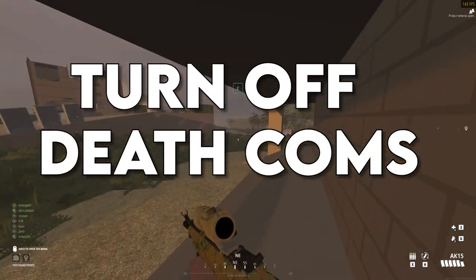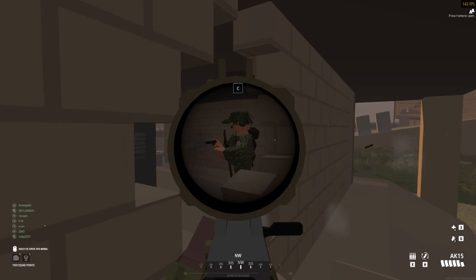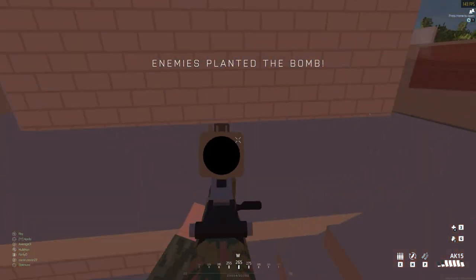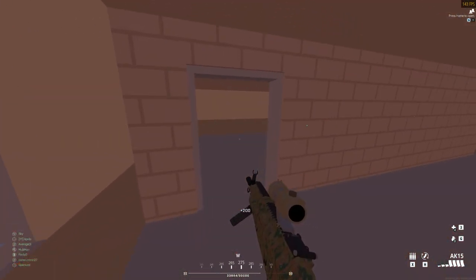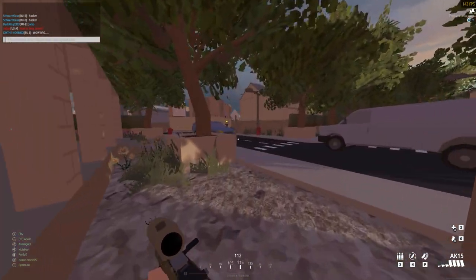Next, I'm going to tell you to turn off your death comms. The death comms in BattleBit Remastered are hilarious and lead to some absolutely fantastic gameplay moments. But those gameplay moments are actually better when you hear the enemy, and by turning off your death comms, you are going to stop yourself from giving away your position all the time.